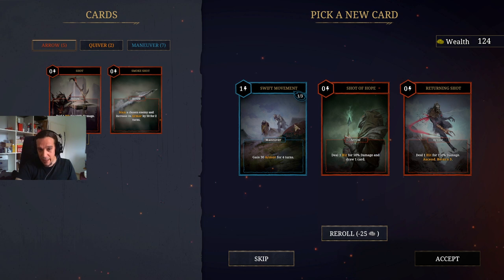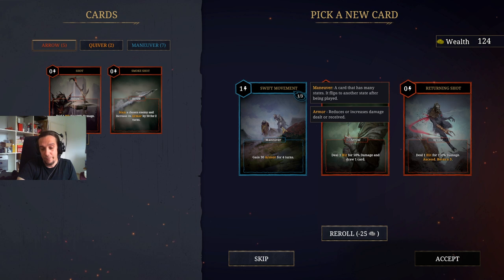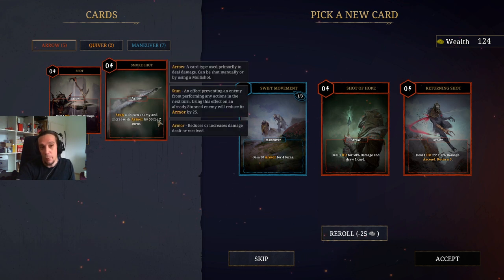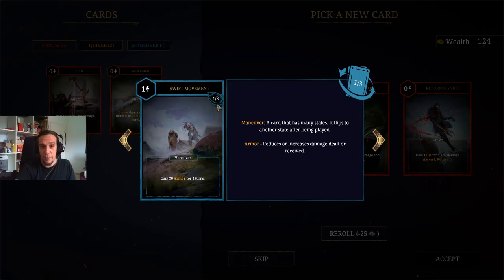When drafting cards, I can't emphasize enough the value of armor-gaining cards. The next thing is stat-reducing cards for the enemy — armor reducers or damage reducers for the enemy, or of course stuns. The archer class is a little bit low on stuns because they're pretty powerful, but you can find a few. The smoke shot is your basic stun, but it also increases the enemy's armor — therefore, armor reduction is really good. And every multi-step maneuver is your best friend.